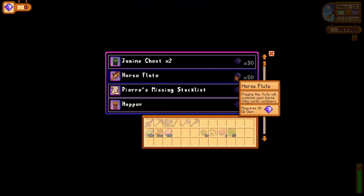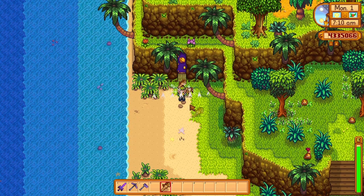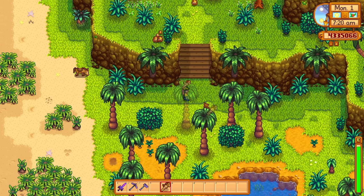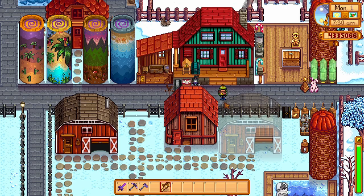Number 3 is the Horse Flute. Once purchased, this will have to sit in the player's toolbar somewhere. I always want to reach certain areas as quickly as possible, and sometimes I forget to take my horse with me. Using the Horse Flute in an outdoor environment, whether that's Pelican Town or Ginger Island, will play a song and teleport the horse straight to you.